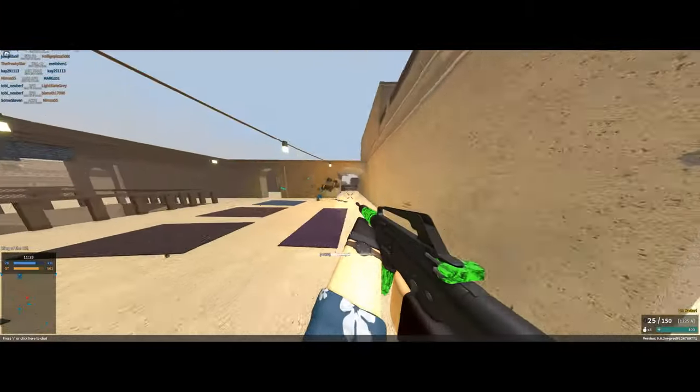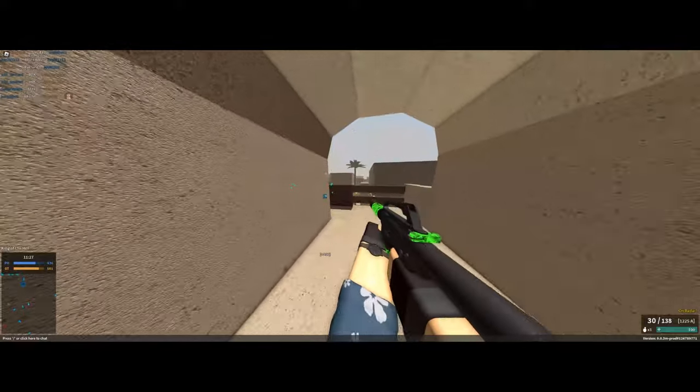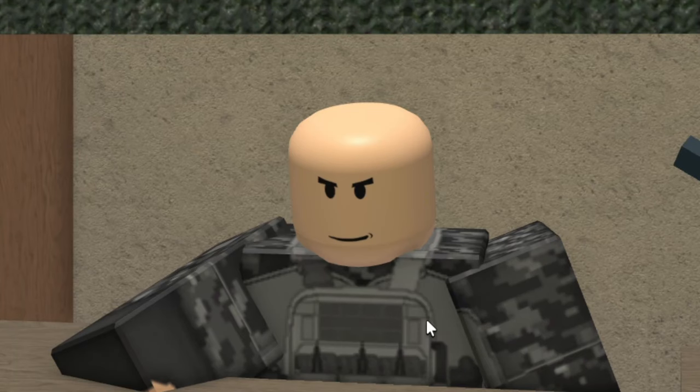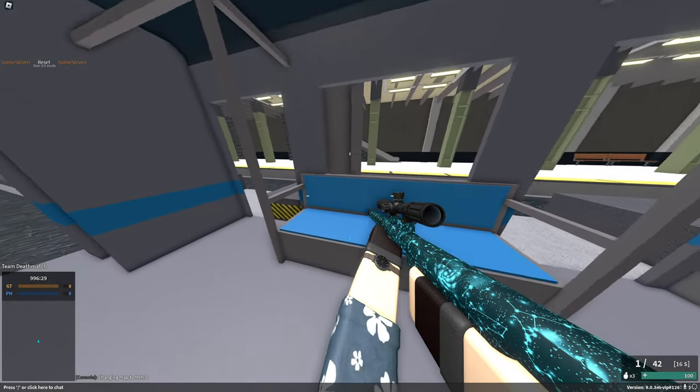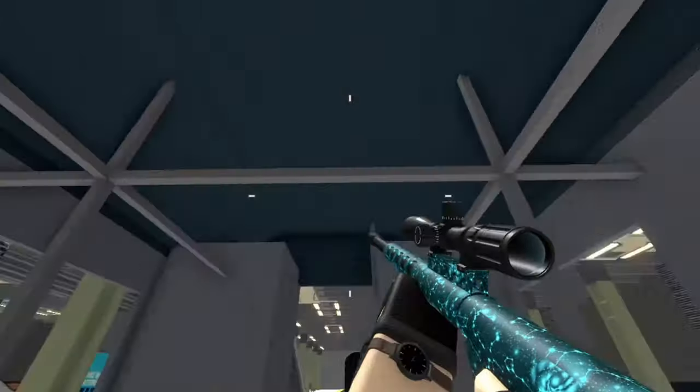A lot of you guys ask about my FOV — I run at absolute max so I can see everything around me just that much better. I do run an ultra wide monitor, so typically I can see a lot more; it's more stretched around my peripheral vision, which some people like and some people don't. You're going to want to make sure that toggle invert Y axis is off, because otherwise you'll be looking down whenever you move your mouse up, which is just mouse backwards.